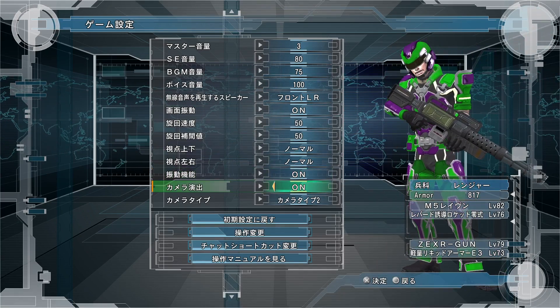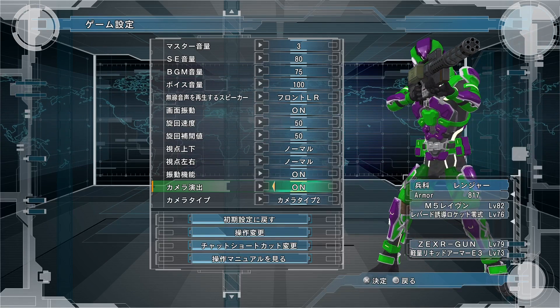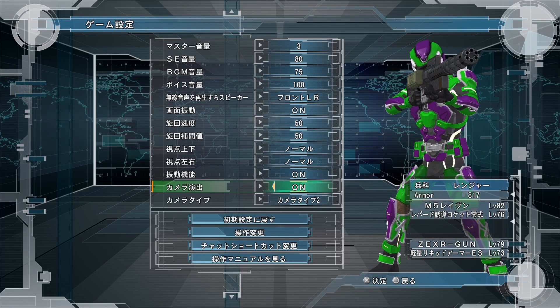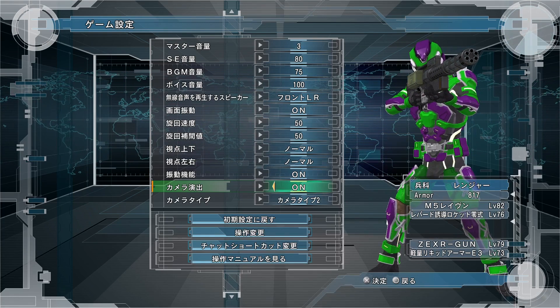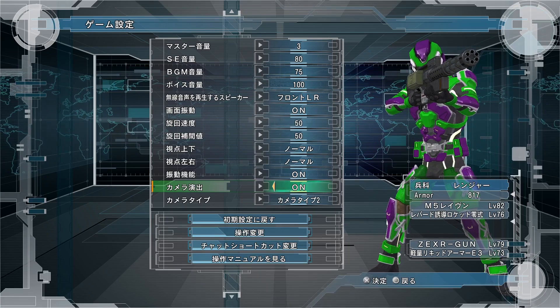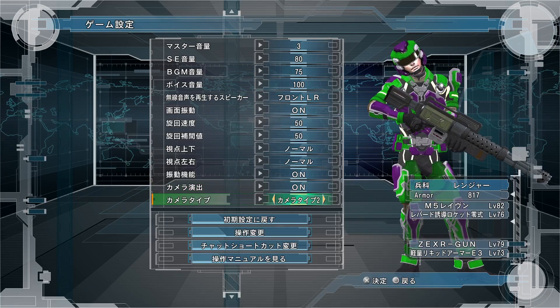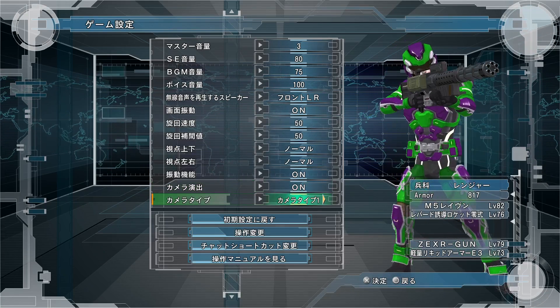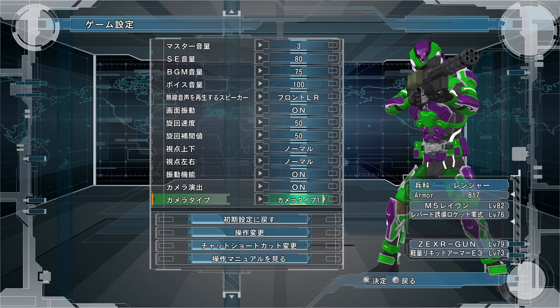This next one is vibration function. This one is camera direction — basically when you're playing and something pops up on screen that they want you to see, it takes the view away from you and drags your camera angle over to whatever is coming up. You can turn that off if you don't like it. And this one is your camera type — there are now four different camera types.